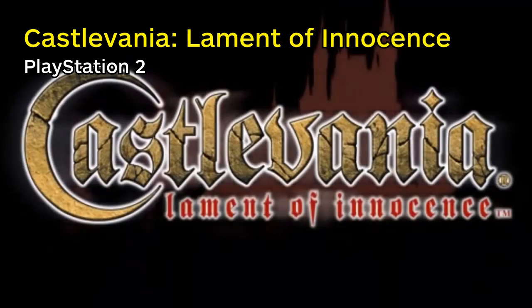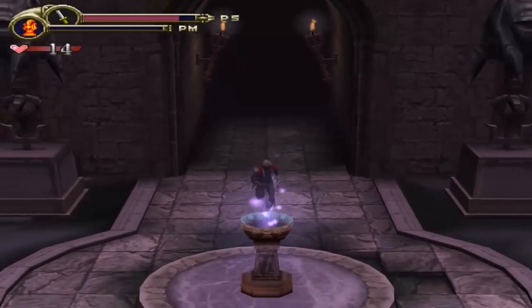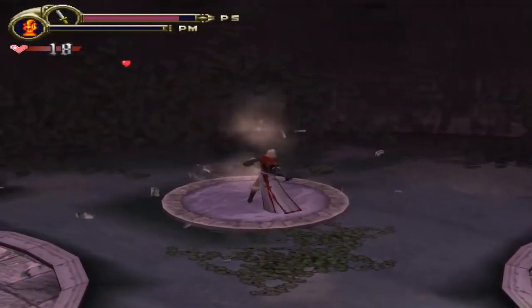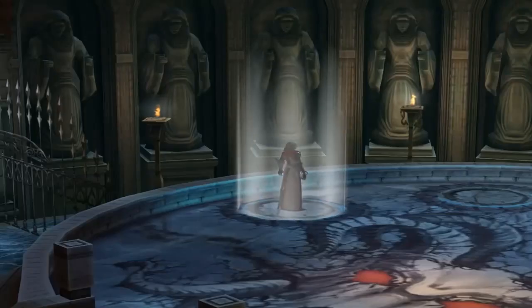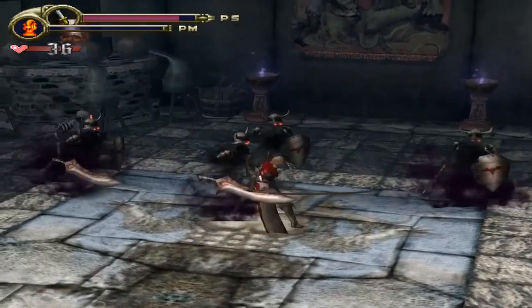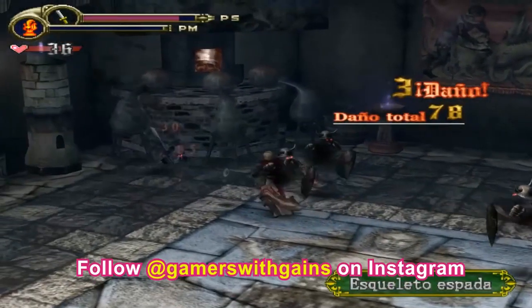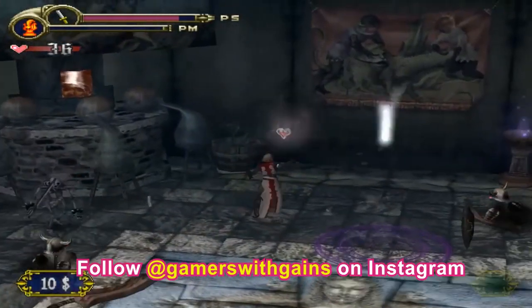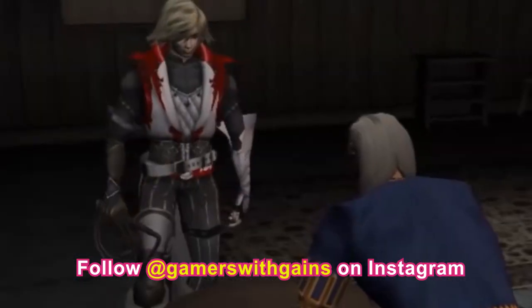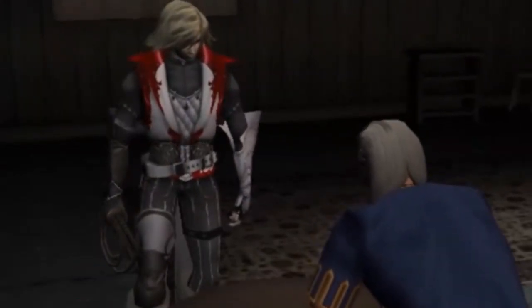Castlevania: Lament of Innocence. Now I know this isn't the most ideal place to get into the series, nor is it the only 3D Castlevania game, but I think this is better than the others for beginners. Lament of Innocence tells the story of Leon Belmont, the very first guy to use the name Belmont and the first to fight against Dracula. Leon wants to save his beloved Sarah from being turned into a vampire after she's kidnapped by a guy named Walter. We get to see the creation of the famous vampire killer whip and many other aspects about the Belmonts that become important later on.